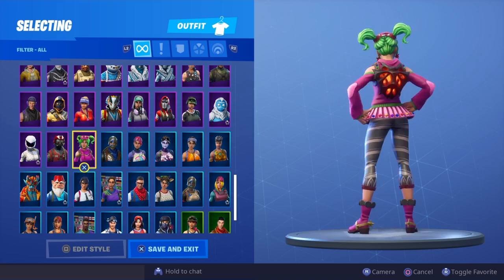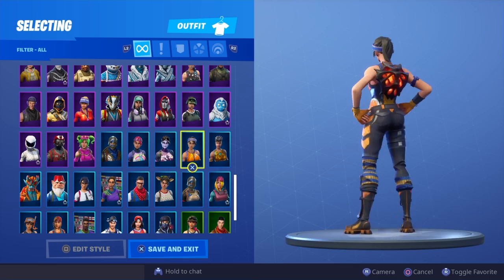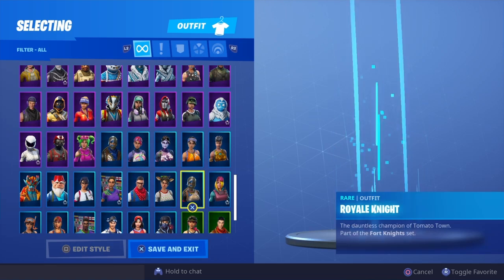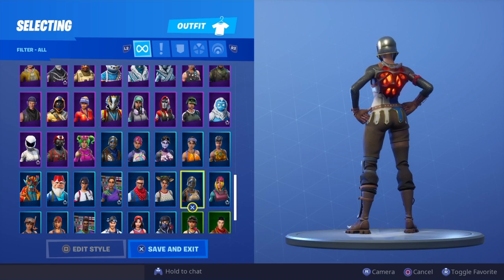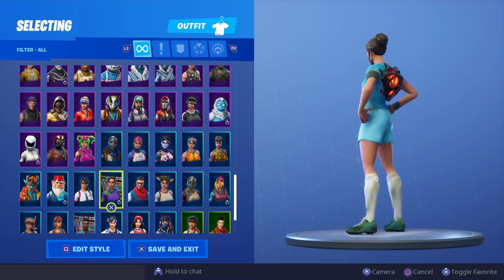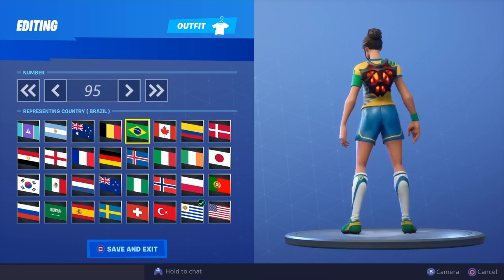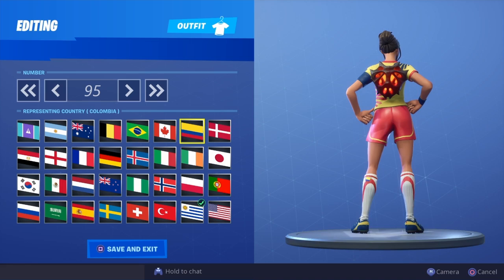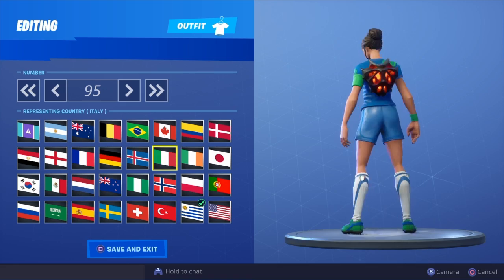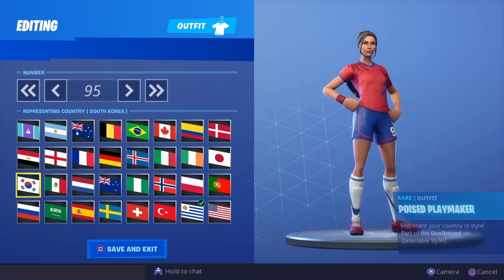Zoe, Blue Squire, Bright Bomber, Dark Bomber, Dazzle, Disco Diva, Hot Scully, Skull Scully, Royal Knight, Red Nose Raider, Prodigy, Poised Playmaker — giving you guys the quick look. That looks kind of cool. Columbia — some decent ones so far; I think Columbia is the best one I've seen.